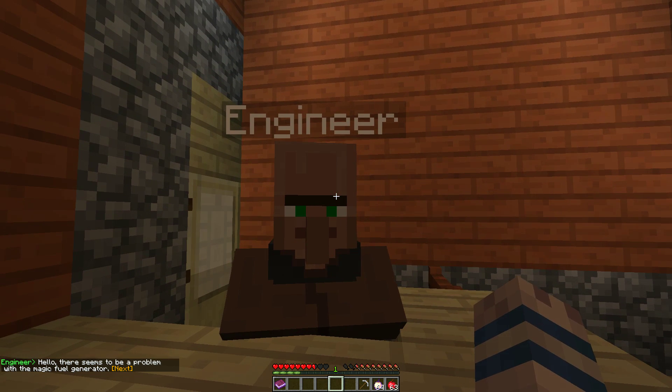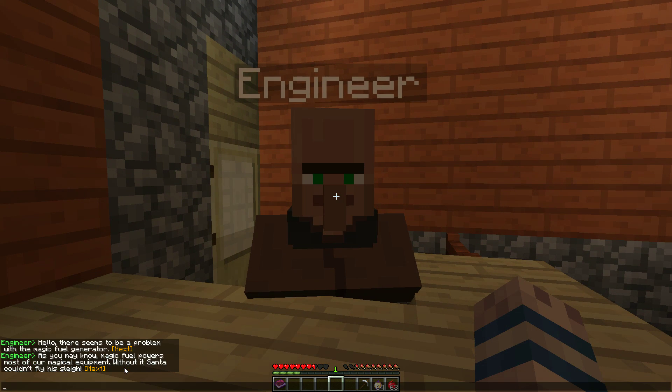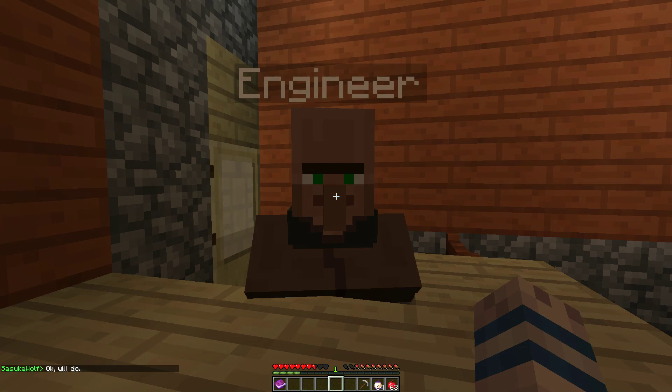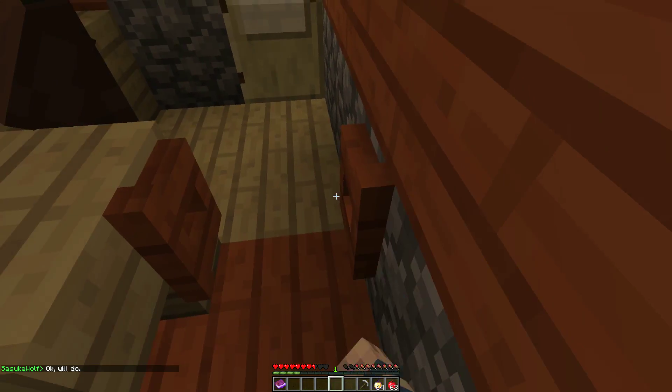Hello sir. 'Hello, there seems to be a problem with the magic fuel generator.' No kidding. 'As you may know, magic fuel powers most of our magical equipment - without it, Santa couldn't fly the sleigh.' What's the problem? 'It seems the generator is missing some conductor panels. You should go to the quarry out back and get some gold to craft panels. I need to stay here and purify the dust. Feel free to use the furnaces and crafting tables.'